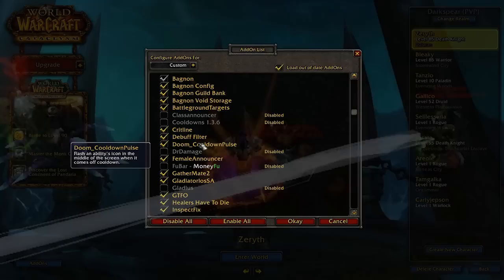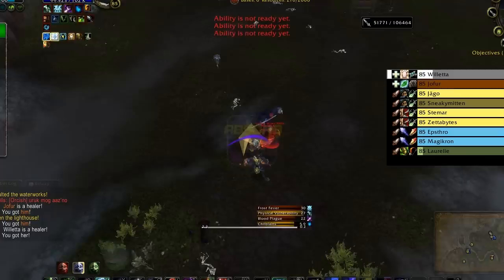This one is Doom Cooldown Pulse. It's really cool because it flashes skills when they're ready in the middle of the screen, so you know when you can use them again. I like that add-on — it's really cool.